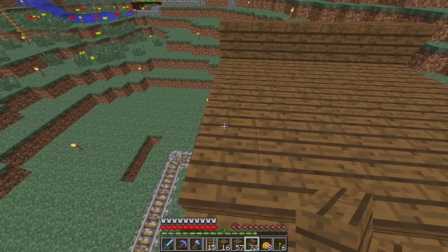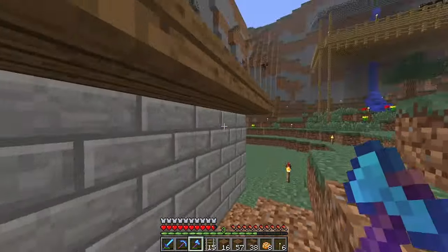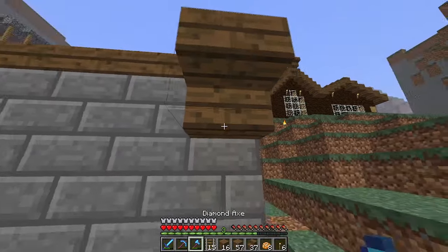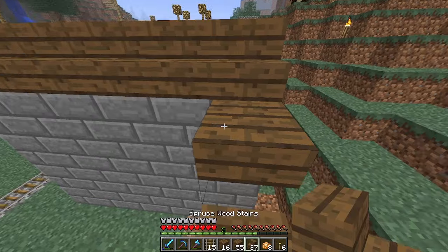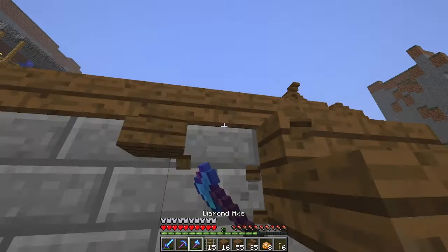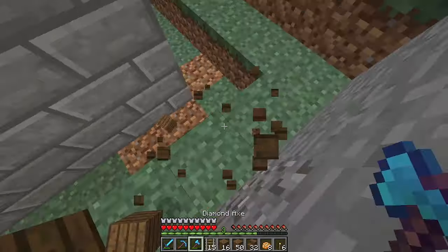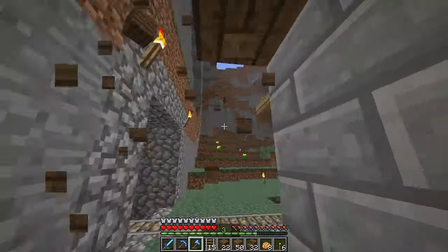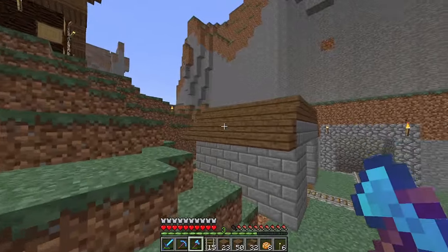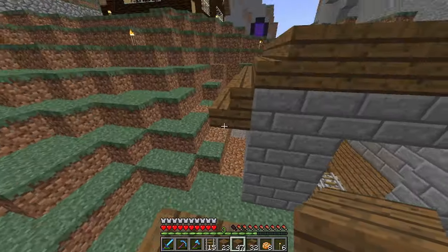I could have a pointy roof or a sort of stumpy roof — let me hop down and see how I like the look of that. The sides are a bit awkward, but I think if I fix them I might actually prefer this stump roof design, assuming I can place the blocks in the correct orientation. I'm having so much trouble with that. I just have to build a little scaffold and be realistic in my construction. I'll have to figure out how to make this look the way I want it to.